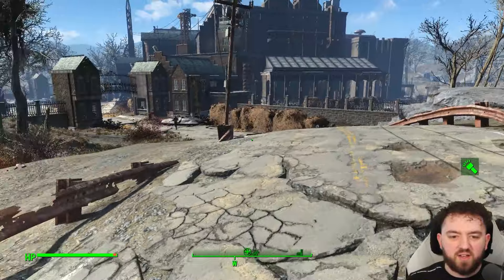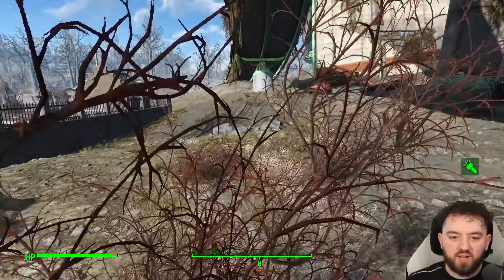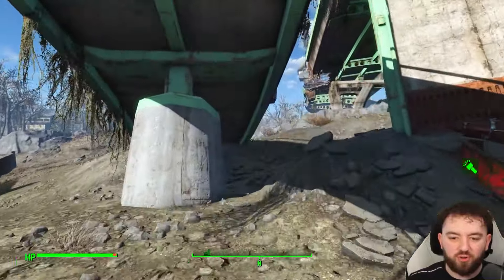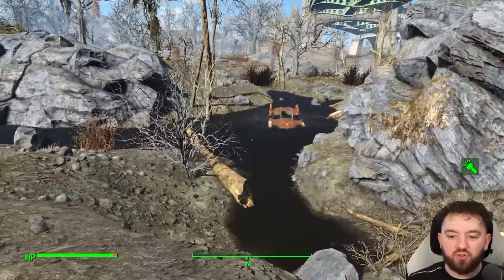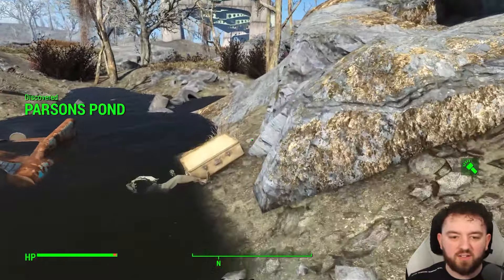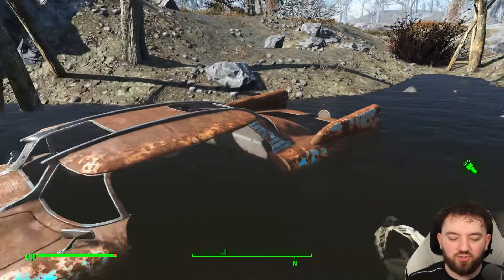The river kind of dissipates over here — I thought this was much closer. Here's a wee pond that I'm sure at some point meets the Saugus River. If you carry on, you can find a little suitcase and skeleton that normally has some neat items.